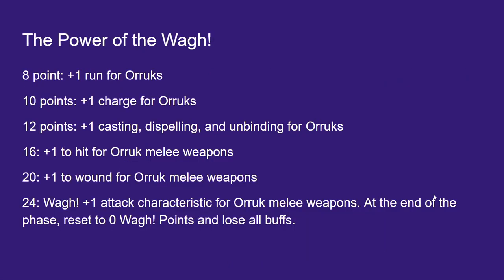So what do the Wah points actually do? Once we generate 8 Wah points, we get plus 1 to run. At 10 points, we get plus 1 to charge. At 12 points, we get plus 1 to our magic. At 16 points, we get all-out attack for melee weapons. And at 20 points, we get plus 1 to wound for melee weapons. But an important thing to remember is that these buffs only apply to Auric units.